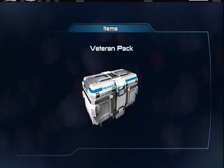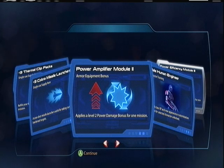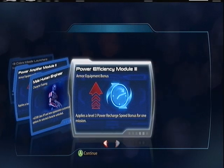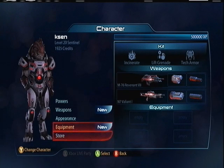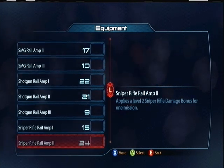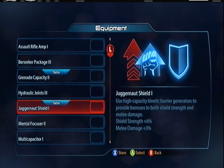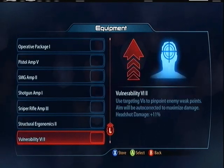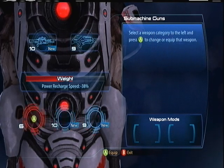I wonder if I can get anything else in the Veteran Pack — I have 20,000 credits to spend. Probably not because I have all the uncommon stuff. Missiles, Thermal Clips, Power Module, Amplifier, Human Engineer, Power Efficiency Module three. I was just wanting new classes so I didn't really care about anything else. Juggernaut Shield. My arsenal on 360 is not even as good as it is on PS3, so why not keep buying packs.